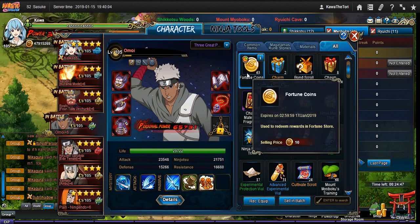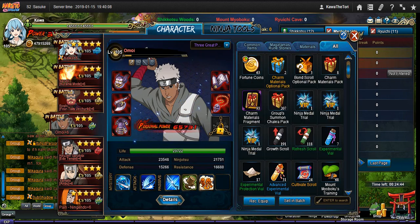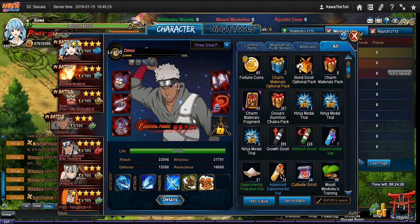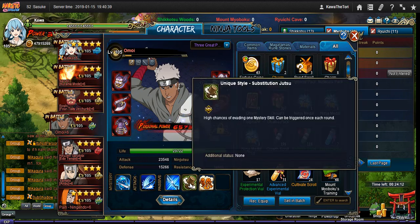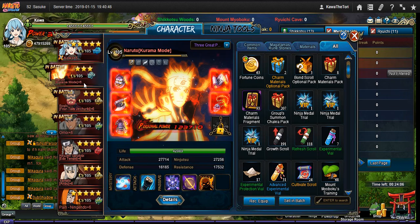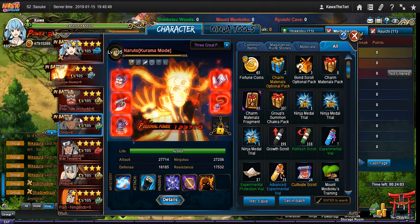Omoi is here for a definite reason — I don't put units into my team without reasons. Omoi's purpose here is three-fold: he provides support to the main because his mystery removes debuffs and keeps swordsmen immune for a turn. So when his clones are gone, only him and Water main will be the swordsmen left — he'll always shield her and always remove her debuffs. He also dodges any mystery thrown at him, and since he's an alliance unit, he gets Karma Naruto's immunity buff. They all synergize with each other.